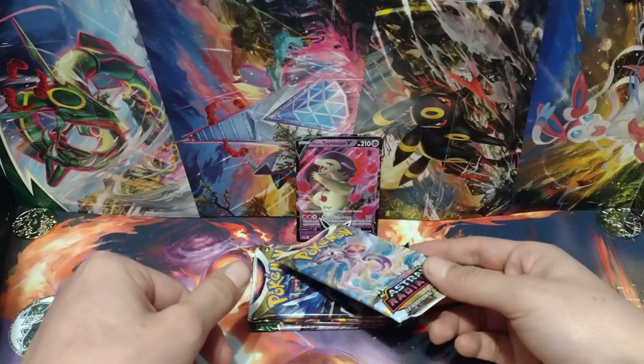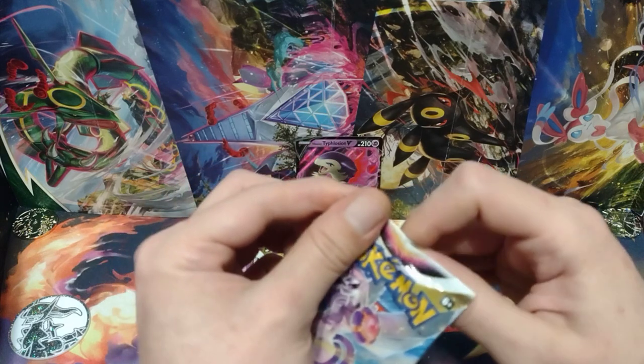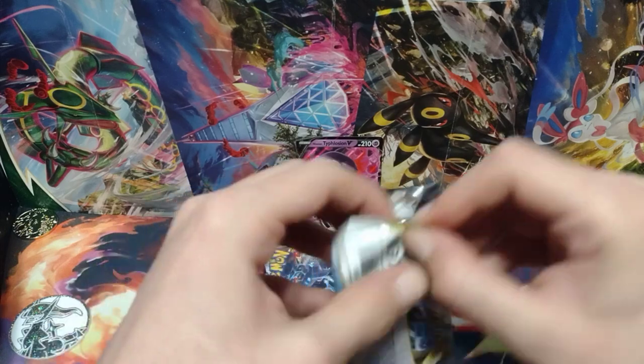Starting off with Astral Radiants. Tapping Radiant Eevee for good luck. I will be opening up the other two versions of this — the Hisuian Samurott V and Decidueye V — sometime this month.